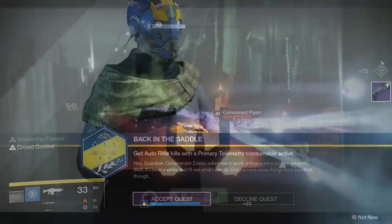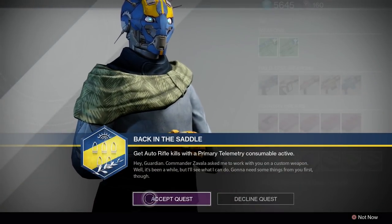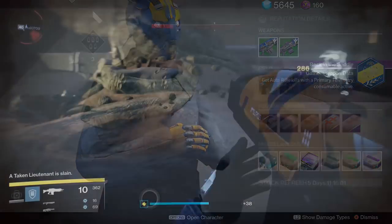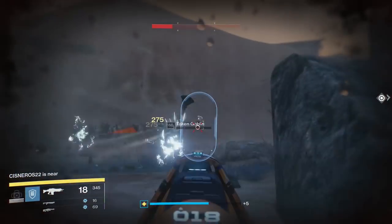In order to get your class-specific exotic weapon, you will need to level your gunsmith. We've gone over how to level your gunsmith in another video linked in the description, but the quests you have to do for him are very simple. First, you must complete your rank 2 quest before you can do your rank 3.